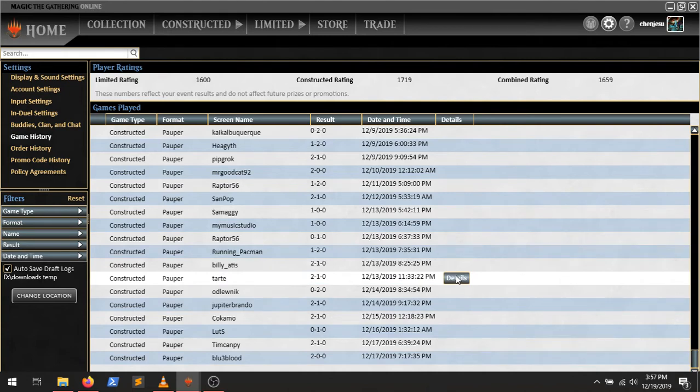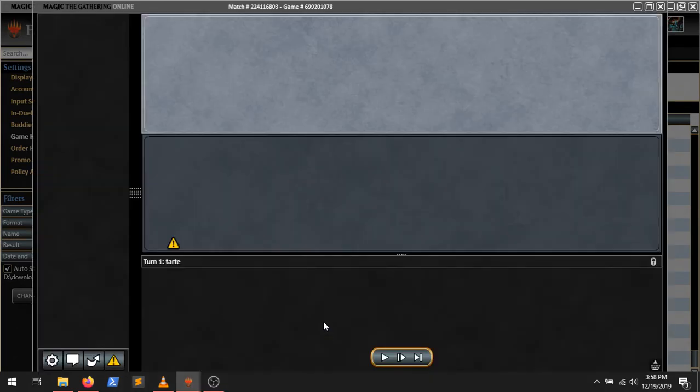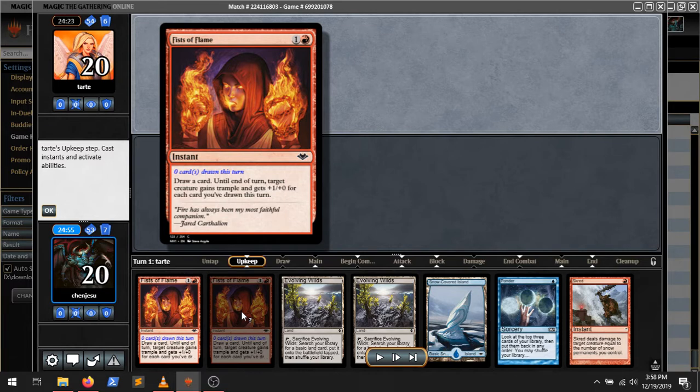Our first game with Fist's Delver was against Chart. So the deck is basically Blue-Red Delver, but with no Electric Ries or Swirling Sandstorm in the board, and a bunch of Fists of Flame. I think the Fists of Flame are really good against Boros in particular. We've got two in our 60, and then one in the board.